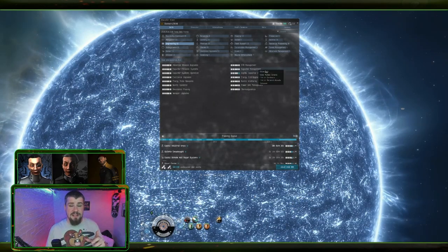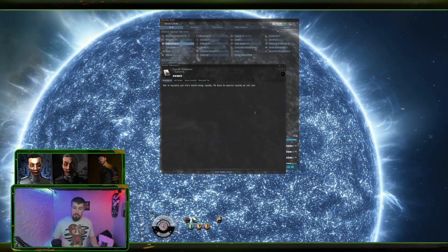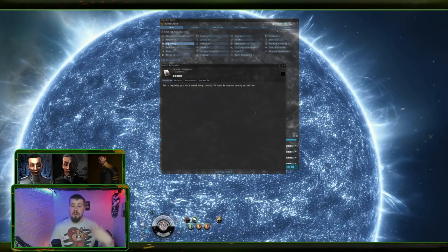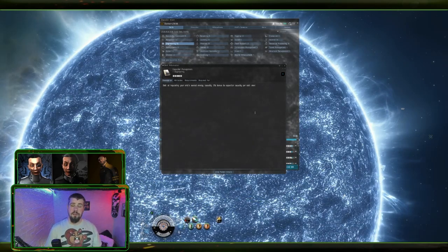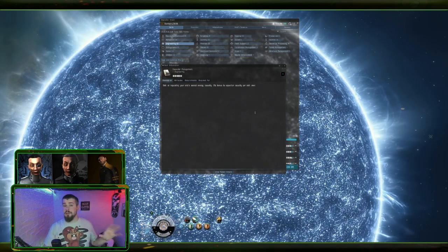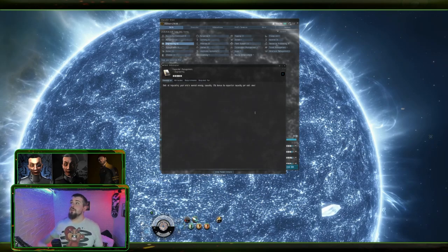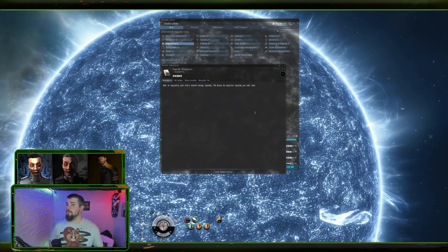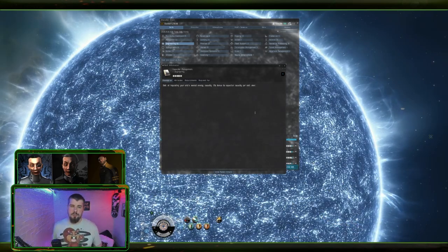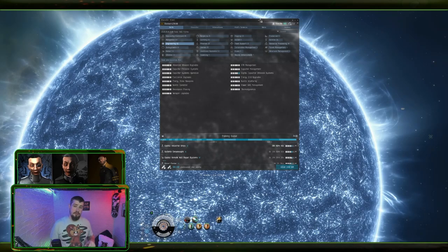The next skill is Capacitor Management. This increases the total amount of capacitor you have - if you've got 100 units of capacitor, training this to level five gives you 125 units. This means your weapons and tank are going to last longer, you can run your microwarp drive or afterburner for longer, and you can keep a point on a target for longer. This gives you more fuel to use overall.